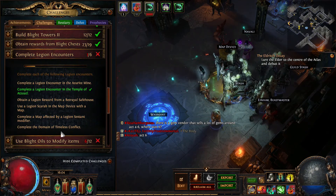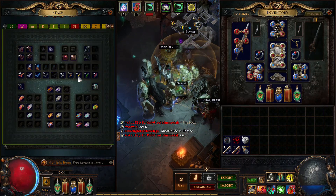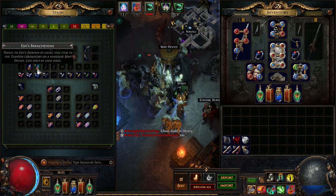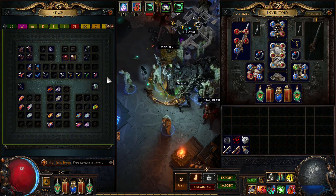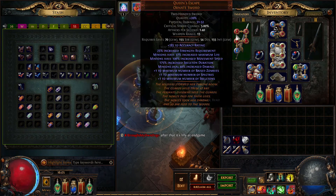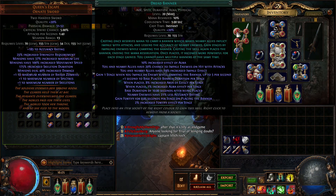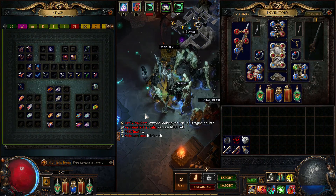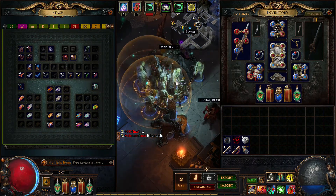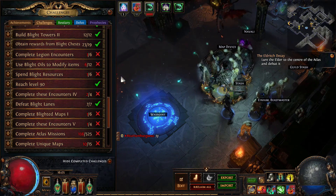This one requires grinding - you accumulate Emblems. I skipped the Legion league so I'm not sure what it does exactly - like a Breachstone, it opens a new area. This build doesn't handle Legion too well. Even at level 20 gems with 20 quality I still struggle to clear some Alva missions. The minions don't kill fast enough and sometimes I fail a very juicy blight encounter.